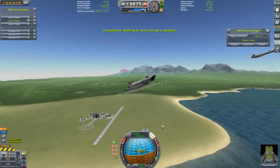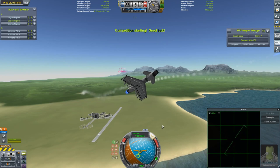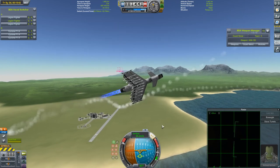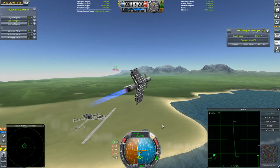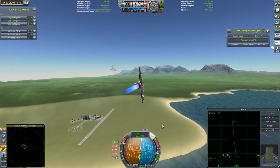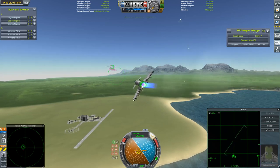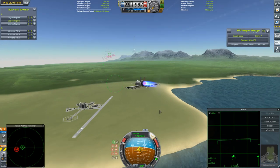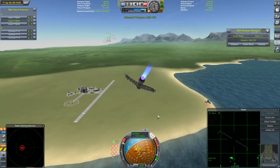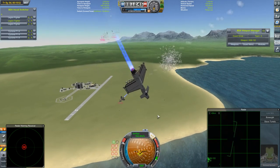Here we go then. Any second… now. Both sets of craft turn to fight. I'm assuming both sets will get the missiles away. There go the Legions. This is going to be very interesting, because this is a single-engine craft with the more powerful Saturn afterburning jet engine — it'll be interesting to see how that plays out against my two-engine craft.